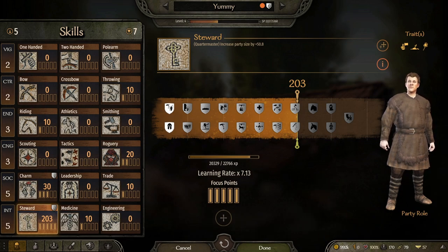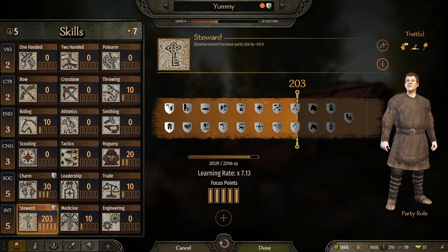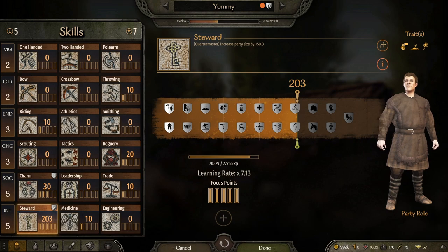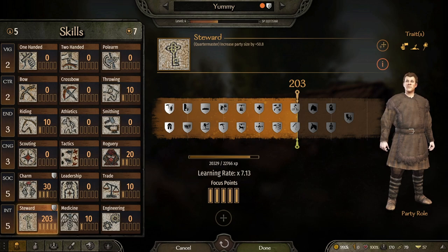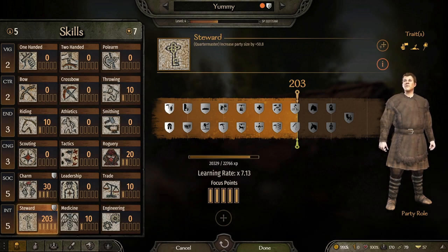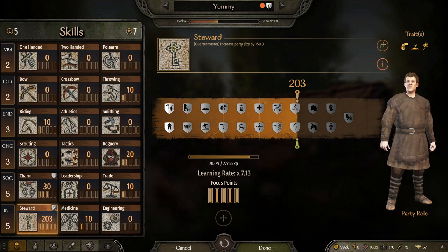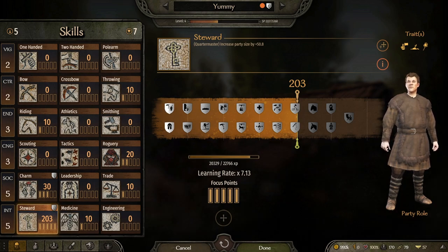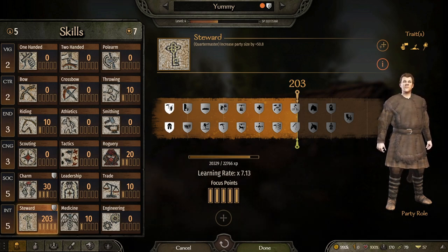If you are at one in Steward, or you are red-capped at 330 in Steward, you are still going to gain XP towards your character every single day. Just because you get high up in Steward, you never want to think to yourself, 'I don't need to worry about keeping food variety — I'm already leveled up in Steward.' I'm going to show you how much XP you get towards your character and why it's important to worry about it.